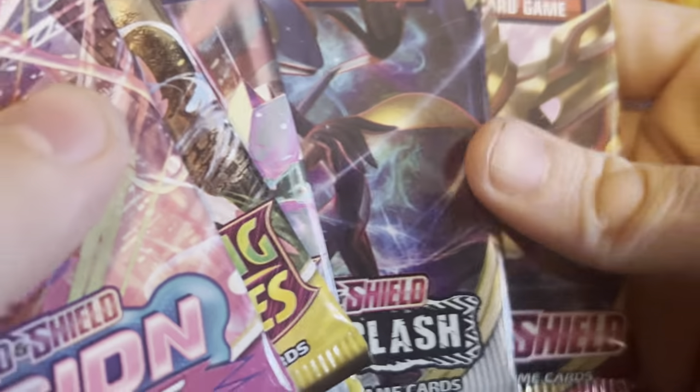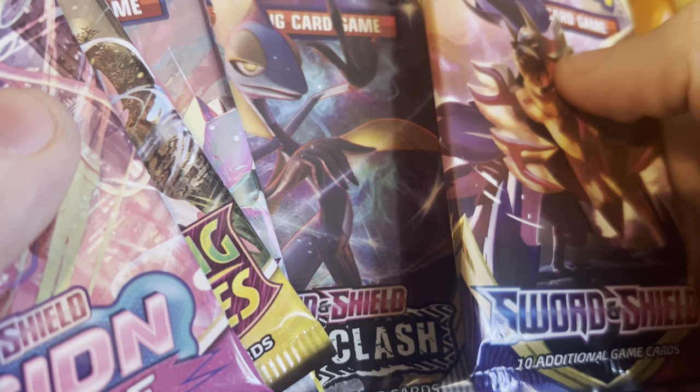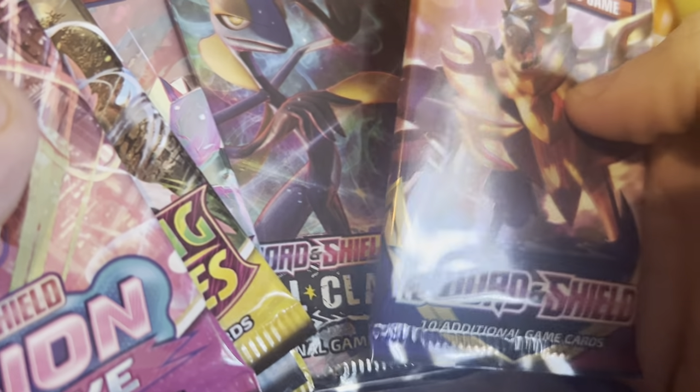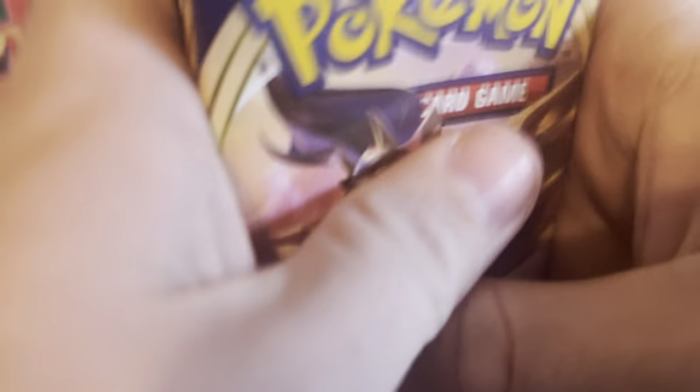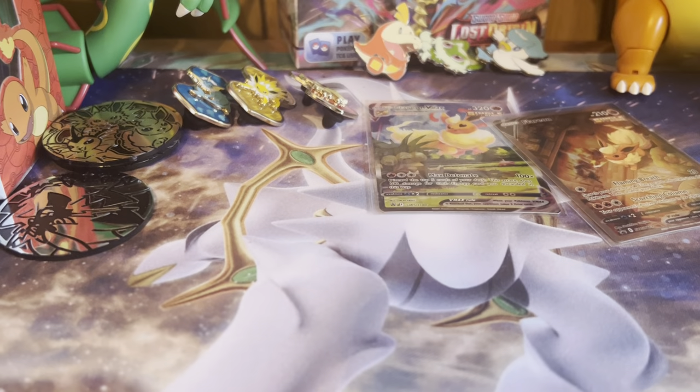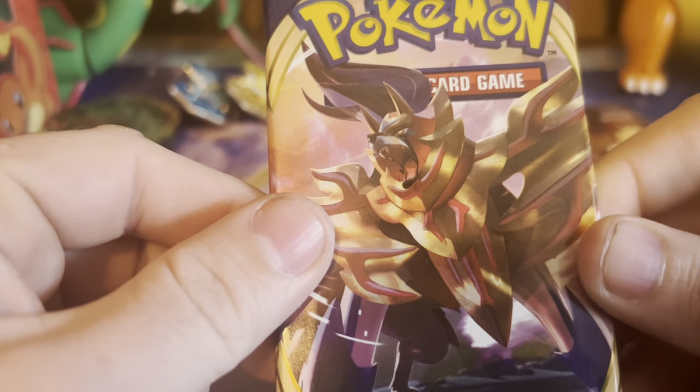You guys are going to hear my dog in the background, sorry about that. We're going to open up Sword and Shield, Sword and Shield, Sword and Shield base, Magical Clash, Chilling Reign, Evolving Skies. Alright, let's go ahead and open up the first pack.